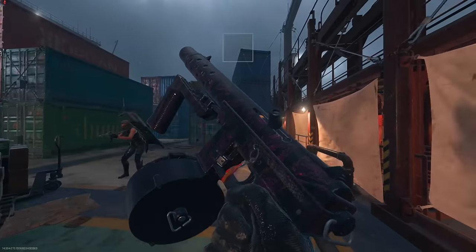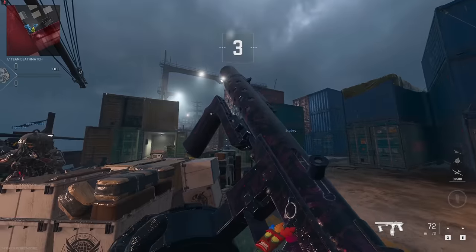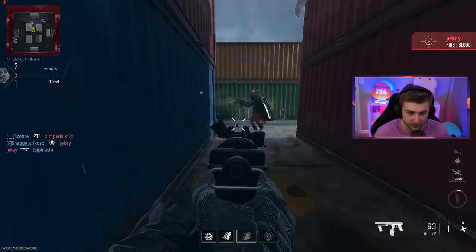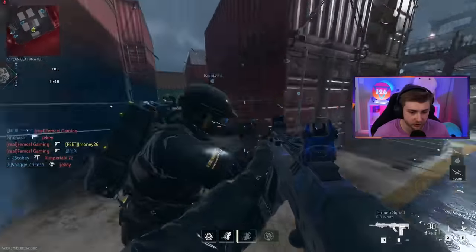This is what the Tech 9 looks like in-game. Shipment doesn't have the best lighting, but you can see a little bit of the animation. Pretty nice-looking weapon. Also, the charm on here — you might have seen it's the dude from Crash Bandicoot. There's a free bundle right now, like a gift, just sitting in the shop, so I picked it up. Pretty cool-looking charm, honestly.